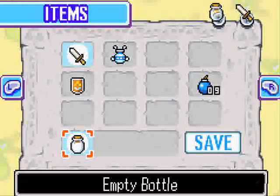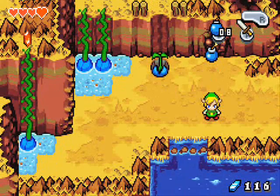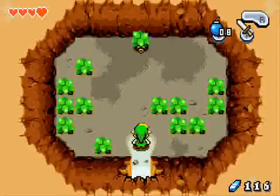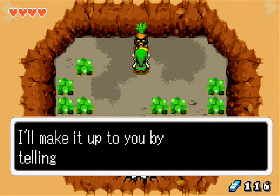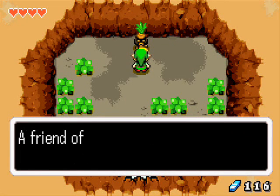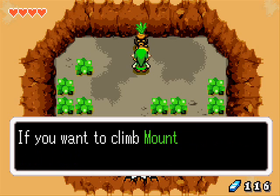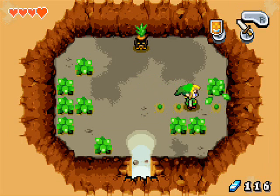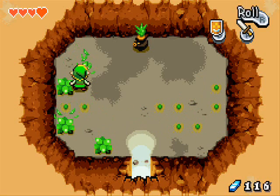Now we're at Mount Krennel base. Would you look at that — there's another bombable wall. We bomb the wall and here's another Deku Scrub. Equip the shield again and we got him. He says he'll make it up to us by telling us something good: there's a friend in a cave in the south of Trilby Highlands with a handy tool for climbing Mount Krennel. But he's just telling us about the bottle we already have — useless information.